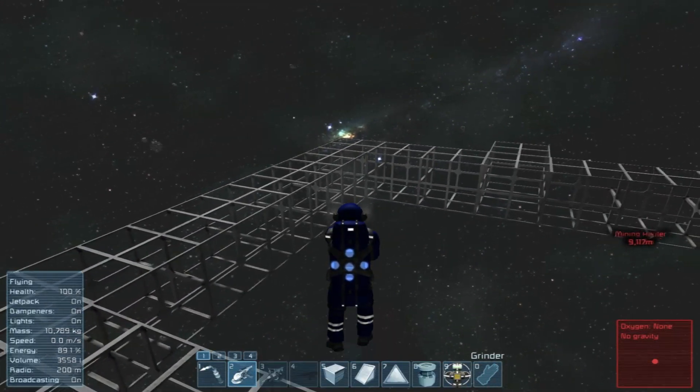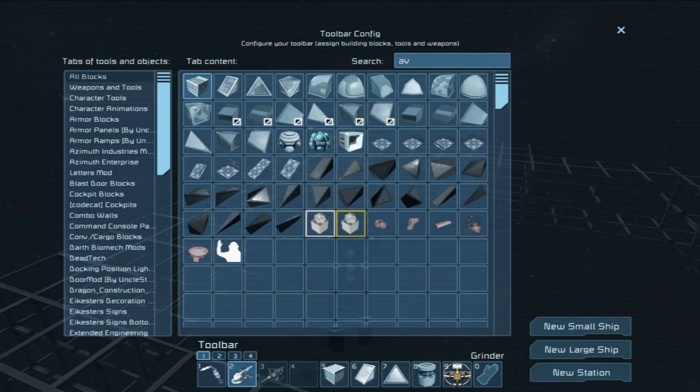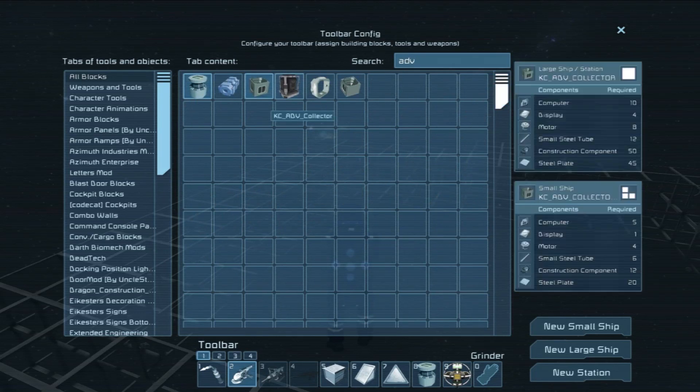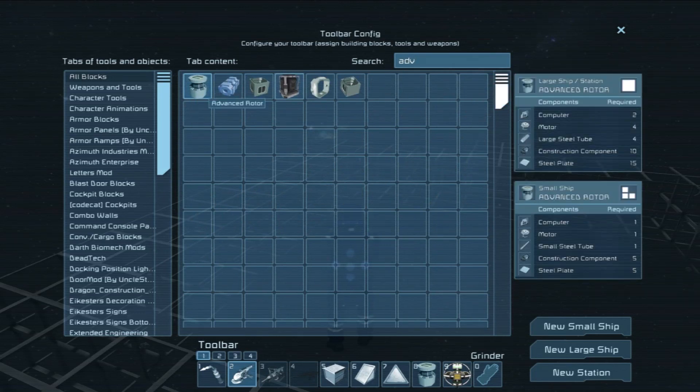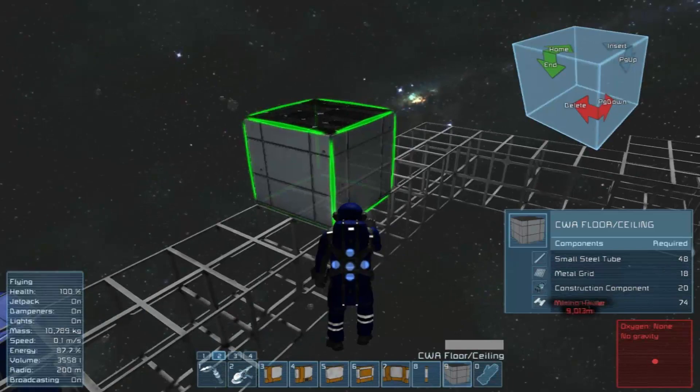I found — oddly enough with all these mods — it's not a mod, or at least I don't think it is. The advanced rotor, which was what I was looking for in the last episode. Basically these are rotors that allow items to be passed through them, which is kind of exactly what I was trying to find.